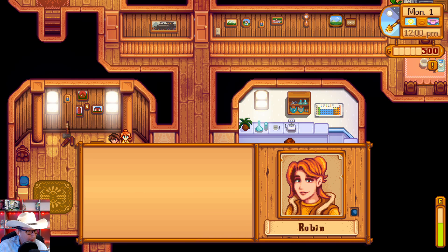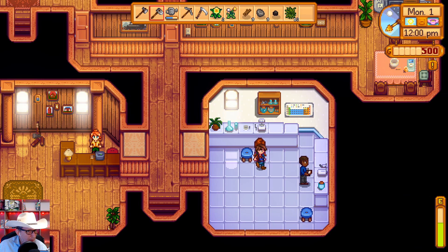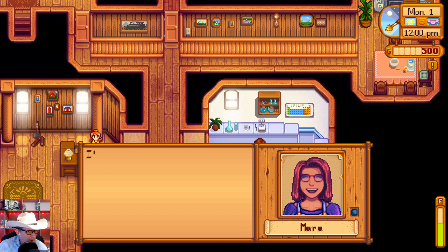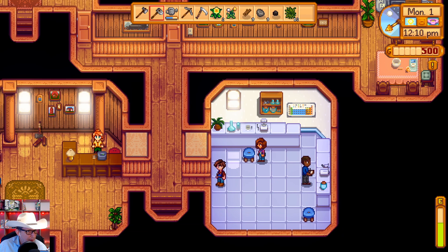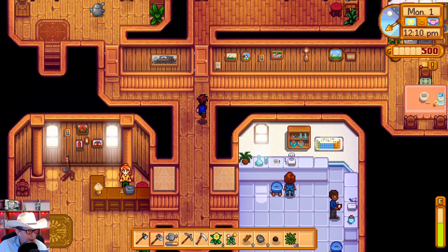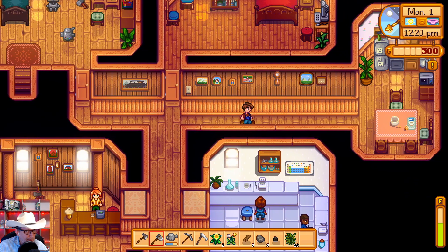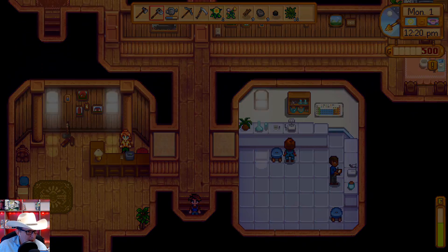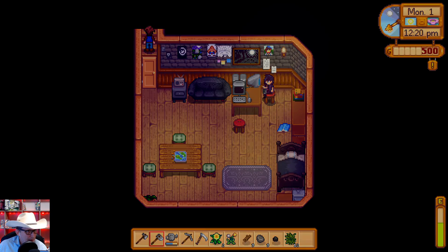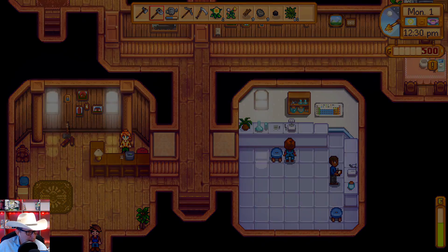There are various houses and villagers we can visit. Like this is Robin, I think is her name. And basically as we meet these various people, we can kind of check it off the list. That's Maru, and this is Demetrius. It shows you how good my memory is. And then there's this other kid who hides down here and he never comes out — he plays on his computer, he's impossible to meet. But we'll keep an eye out for him.